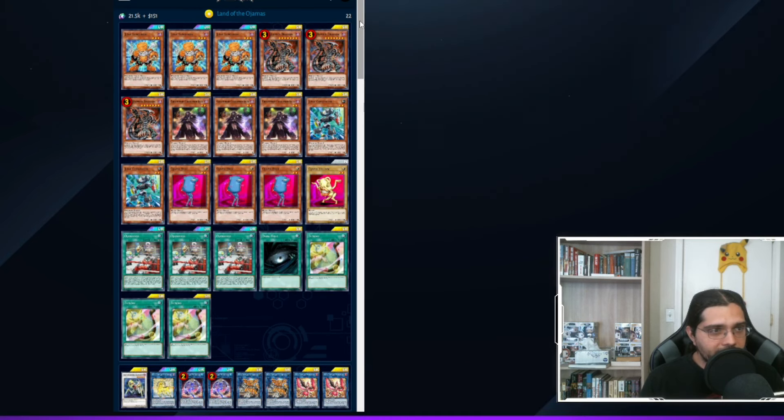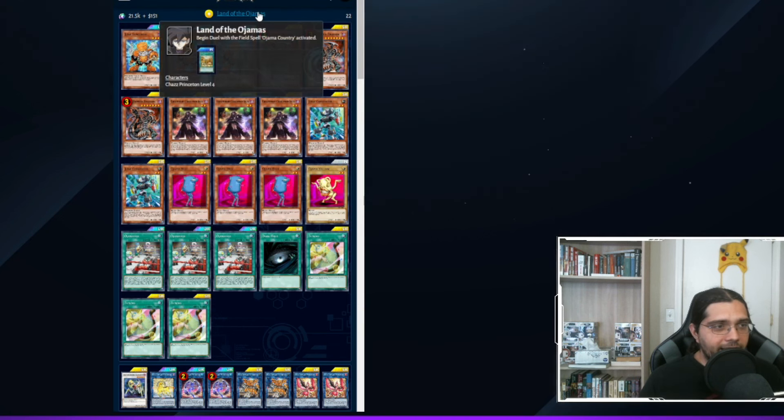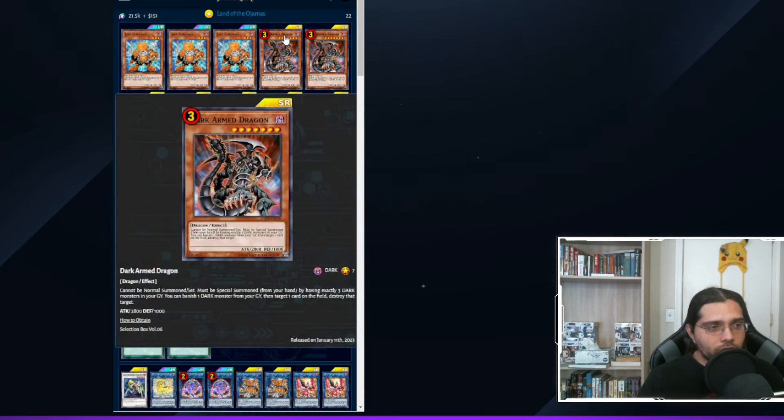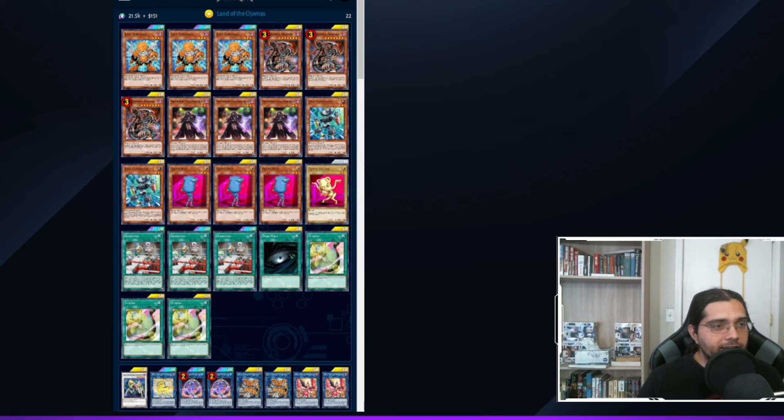First up: Ojama Dark Armed Dragon. You might wonder how these go together — the Ojamas are not even dark attribute. But there was a character in the anime who used Ojamas and the Armed Dragon archetype in the same deck, so Konami printed cards supporting both together. Since Dark Armed Dragon has 'Armed Dragon' in its name, we can use the support card Ojama Match, which lets us send an Ojama card from our hand or field to the graveyard to add both an Ojama monster and an Armed Dragon monster to hand. This gives us three ways to search Dark Armed Dragon, making it the most consistent way to guarantee Dark Armed Dragon in any deck right now.